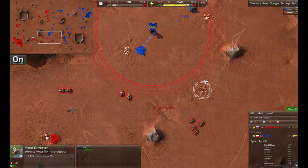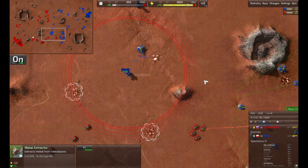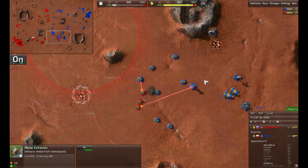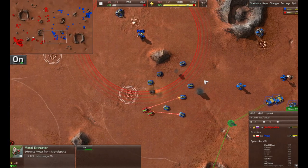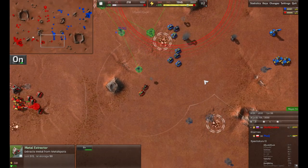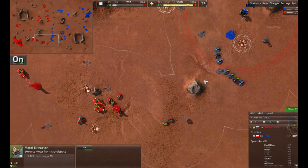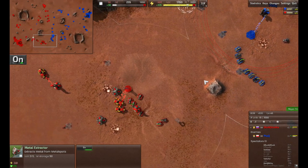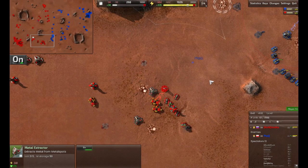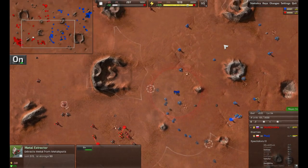That's enough to threaten a commander — not quite as dangerous as Flashes would be though. Ptac caught them and they can't run away because they have the same speed. They surrounded and drove them off, but they were able to escape because it wasn't quite micro'd right. Now Ptac is building up turrets. He shouldn't rely on basic LLTs — those are way too easy to kill. He should use HLTs, which are double LTs.